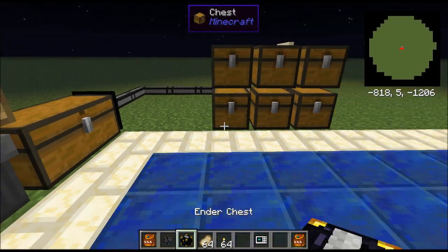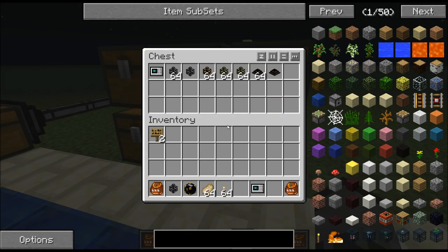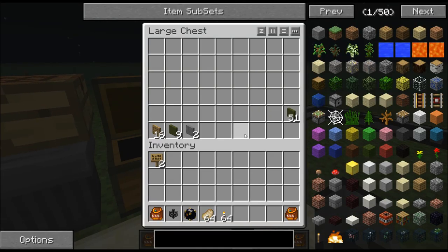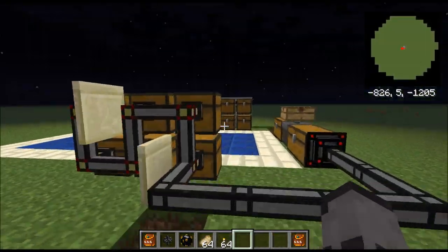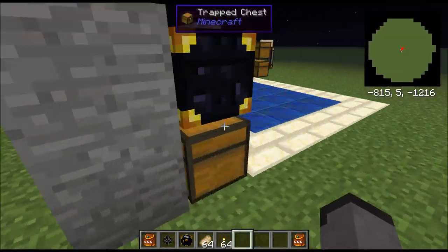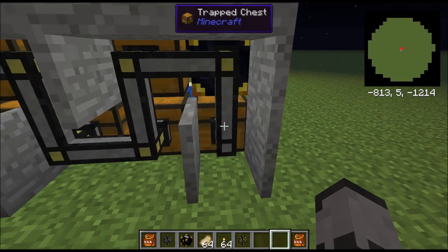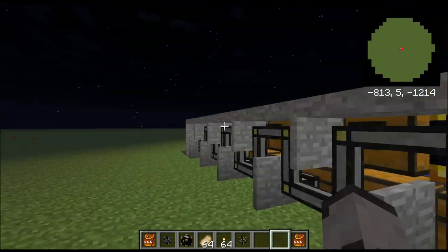What you're going to want to do is connect those and eventually everything will get sorted where it should go. The major tip I could give you is: make sure at the very end, the miscellaneous chest has a normal transfer pipe, and everything else has sorting pipes or mod sorting pipes, whichever you want for your system.